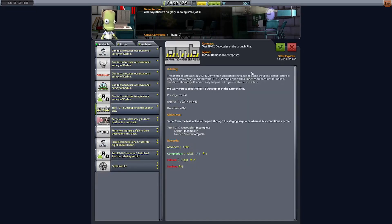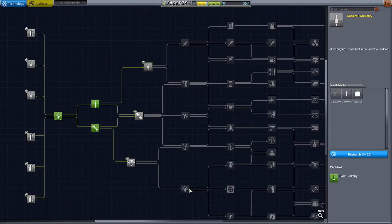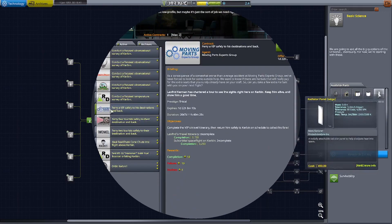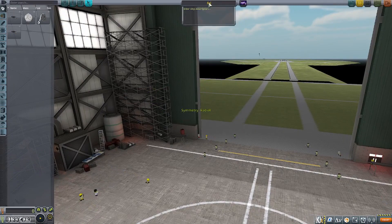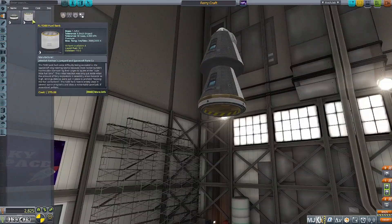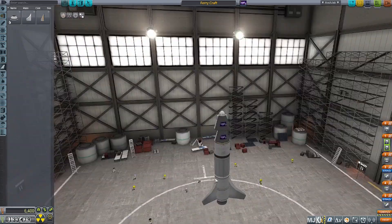Now we're accepting some tourist contracts, and then we get a little bit more science so that we can actually do the tourist missions — that's fun. We're researching as much as we can with the science we have. I'm not a pro career mode player, so I don't know what should and shouldn't be researched. The tourist craft is going to be very simple — I don't have any extra crew capsules, so I'm just stacking two on top of each other, which looks really goofy and is horribly inefficient, but it can still do a suborbital trajectory and that's all we care about.